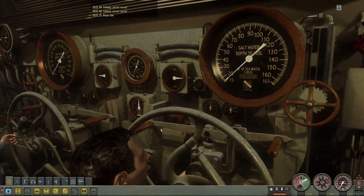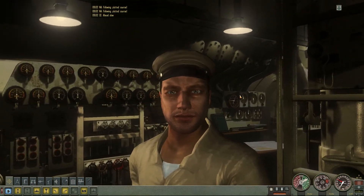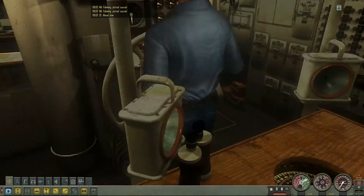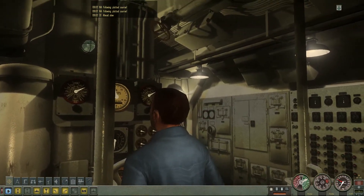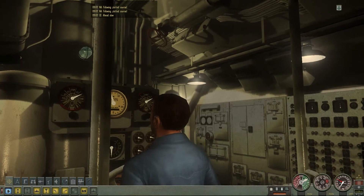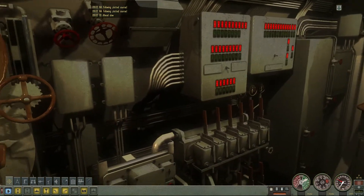Let's hop into the command bridge. Say hello to our first mate — he says he'll stay at the map for eternity. And the helmsman — how are you today helmsman? Pretty good? That's what I like to hear about my men. Let me turn off my iPhone calculator. I think that's part of the sonar — alright, it's the captain's log. Let's head to the deck.